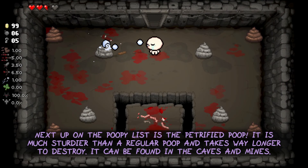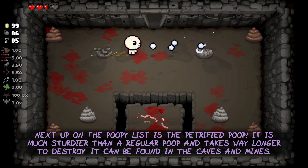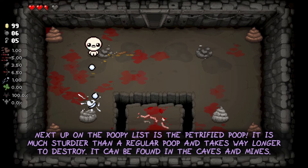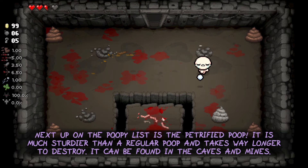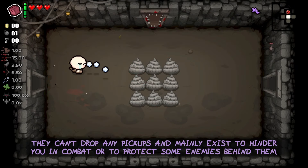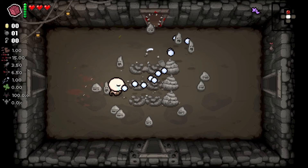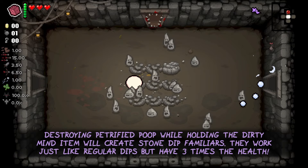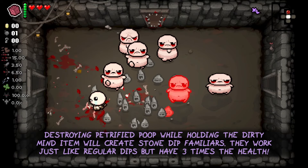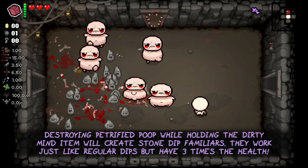Next up on the list is the Petrified Poop. It is much sturdier than a regular poop and takes way longer to destroy. It can be found in the caves and mines floors. They can't drop any pickups and mainly exist to hinder you in combat or to protect some enemies behind them. Destroying Petrified Poop while holding the Dirty Mind item will create stone dip familiars, which work just like the regular dips but have three times the health.